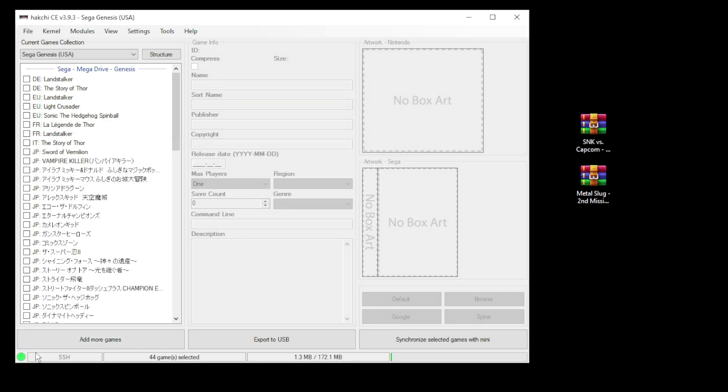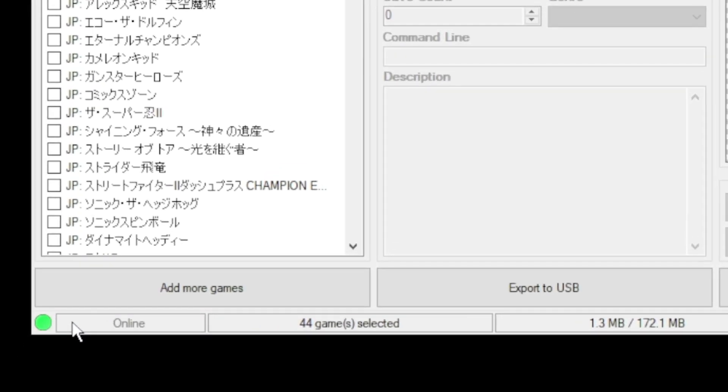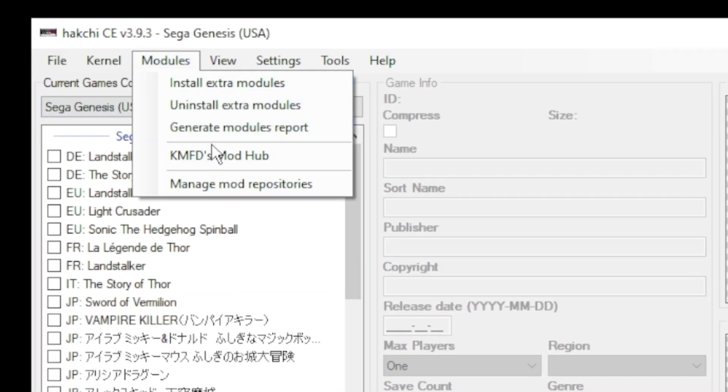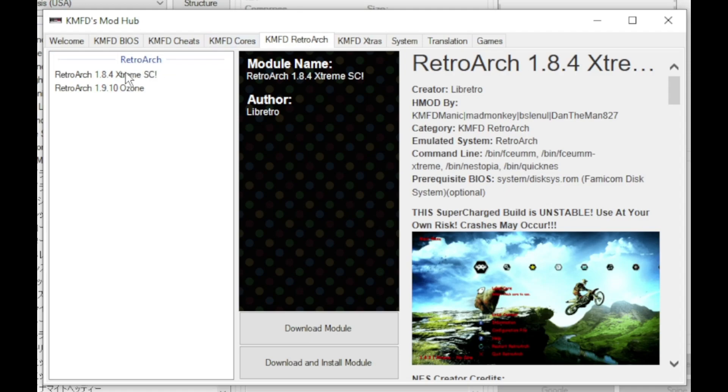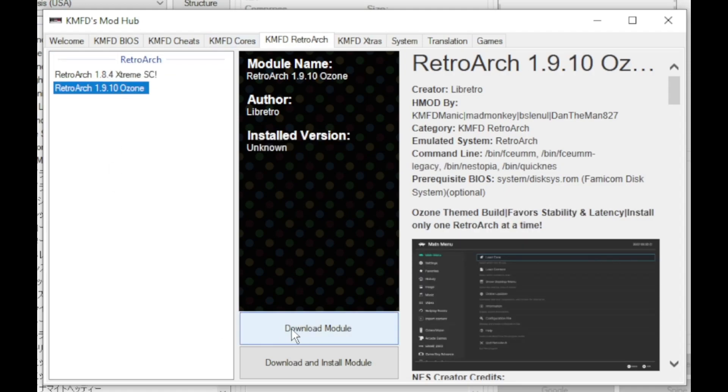Once you see the green light in the bottom left corner, you are good to go. Our first step is to go to the modules tab and to the KMFD mod hub. Go to the KMFD RetWork tab, select your version of RetWork, then click download module.